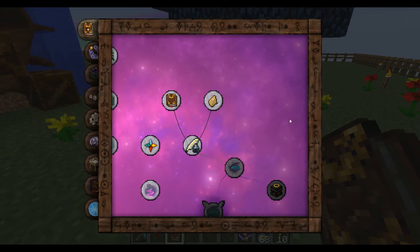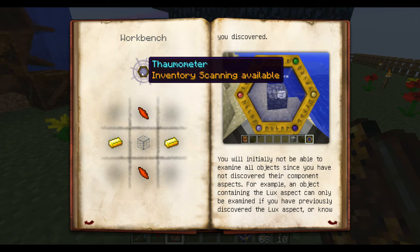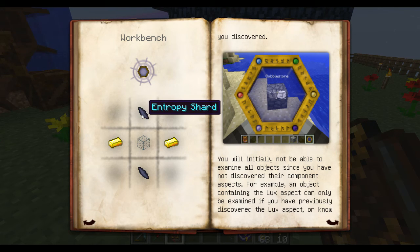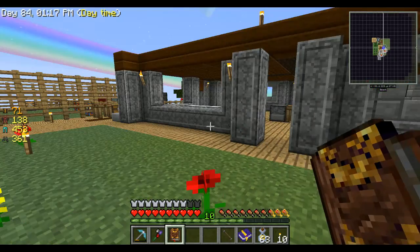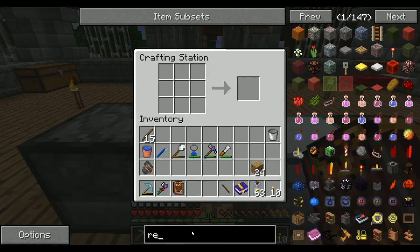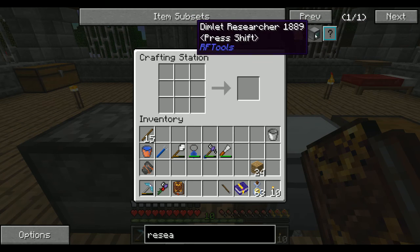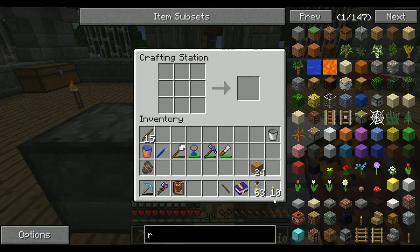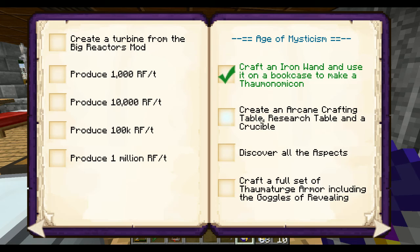We have the Thaumonomicon - it tells us how to do research. A workbench. Not sure how we're going to get shards. Knowledge fragments - we actually have a couple of those. Let's see what else we need to make - research notes. Let's refer to our achievement book so we did this - we need to create an arcane crafting table, research table, and a crucible.